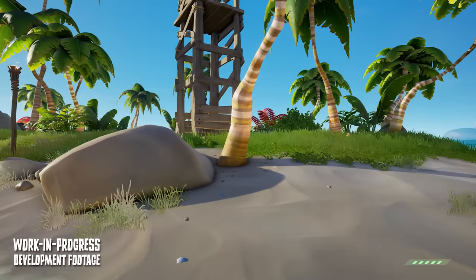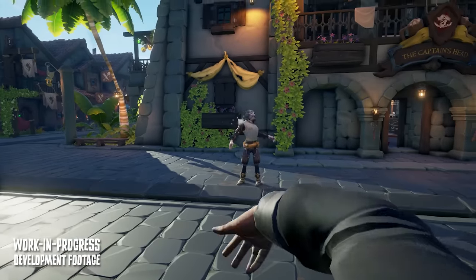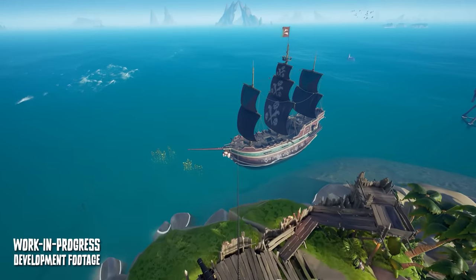Season 12 is adding two new loadout weapons for the first time ever: the double barrel pistol and throwing knives. We're also getting two new traversal methods — zip lines and Tony Hawk harpoon grinds.